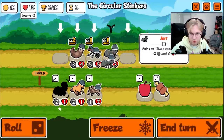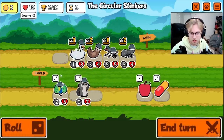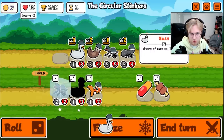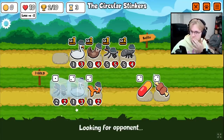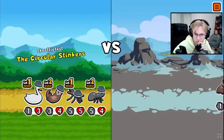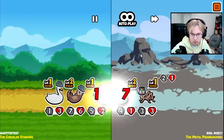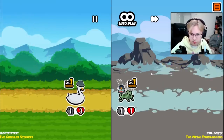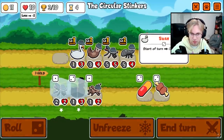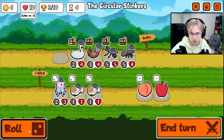I'm buying the ant. No thank you to the owl — I'll get the swan. Level up the mosquito and the swan. I don't think we level up the mosquito anymore, I don't think we care about it. I think we just care about the swan.